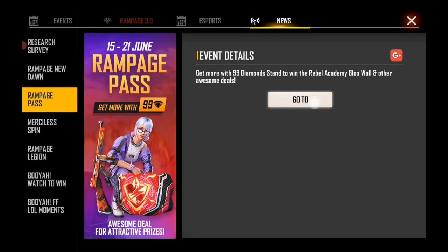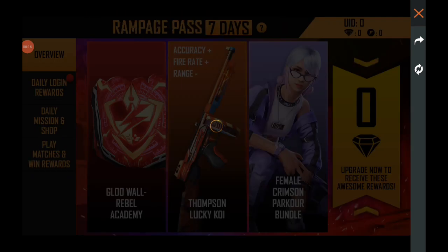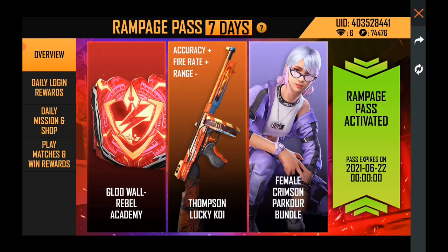If you go to the news, you will see the Rampage Pass — just 90 diamonds. We will see the first event: the Glowall Skin, Thompson, and girl bundle.